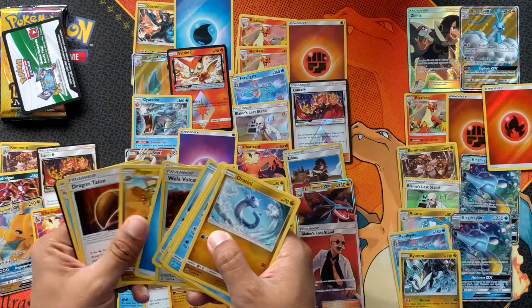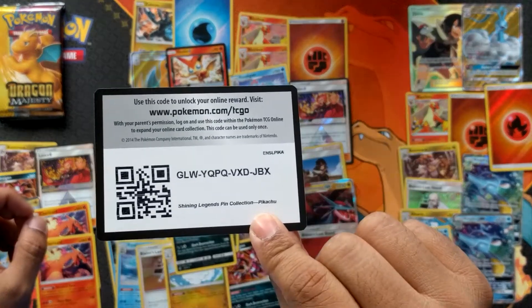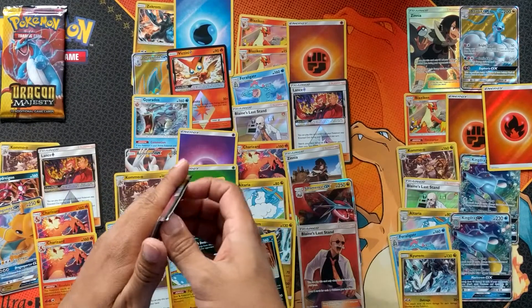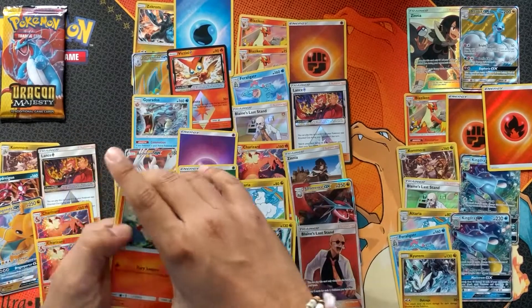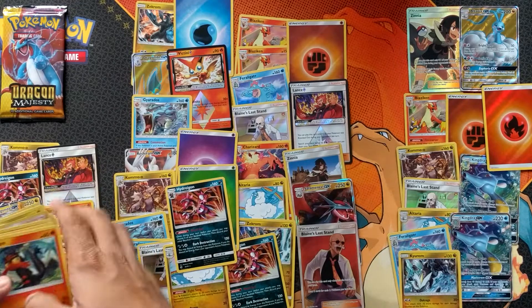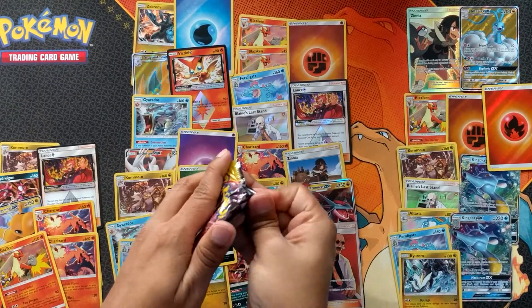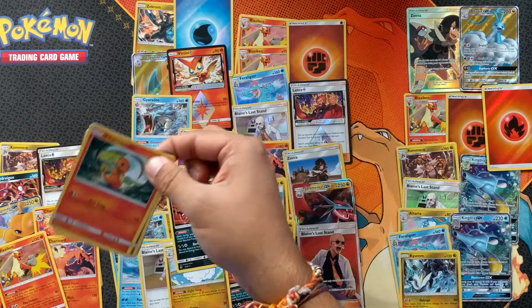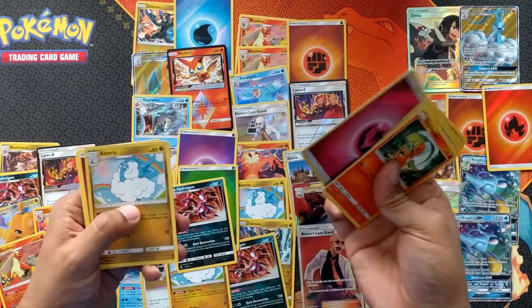And a Charizard holo in that one — very nice. Random code again. I think a Charizard holo is worth more than some of these GXs like Kingdra — I think it's worth more than that. Salamence maybe. Blaziken holo. All right, we have the last pack — and it's just an Altaria.